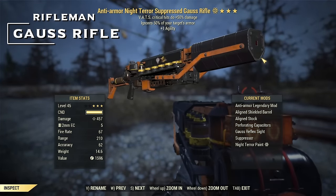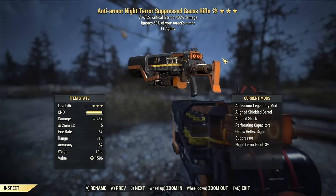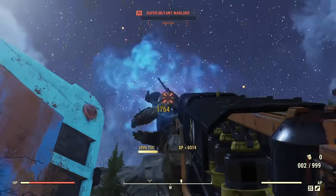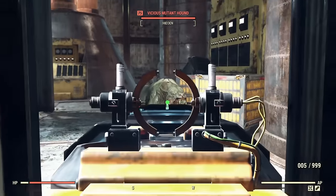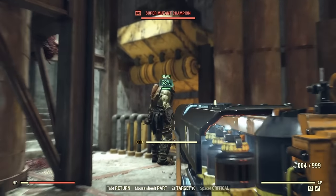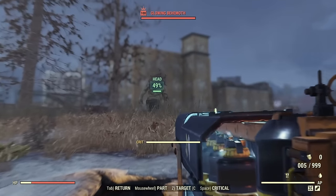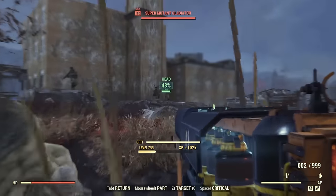Last but not least we have a rifleman option: the Gauss Rifle. It's an extremely powerful weapon, especially if you love one-shot kill builds. It hits really hard and is very efficient on ammo usage. You can stealth with it or go loud — your choice. You can find them around Appalachia, buy the plan from the Brotherhood vendor in the White Springs Mall area, Vendor Bot Phoenix in Watoga, or Modus at the Enclave Bunker. Keep in mind it's a gauss weapon so you need to fully charge shots before firing to get maximum damage. You can start using it from level 35.